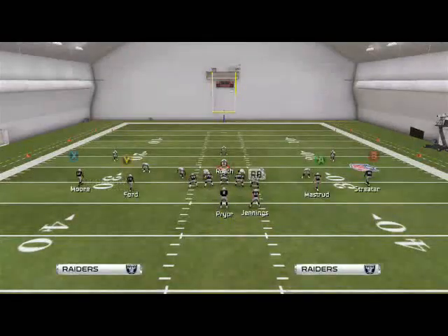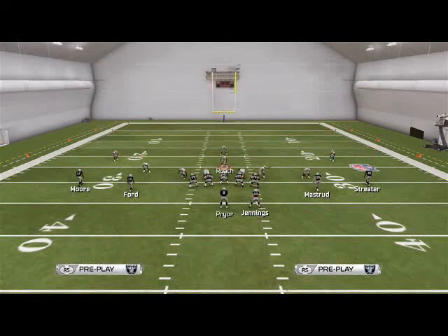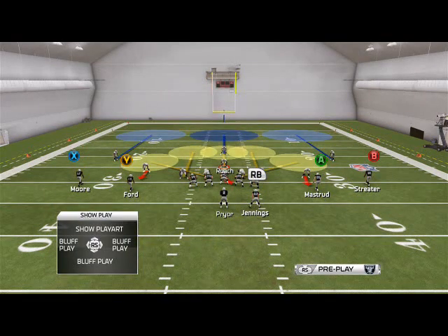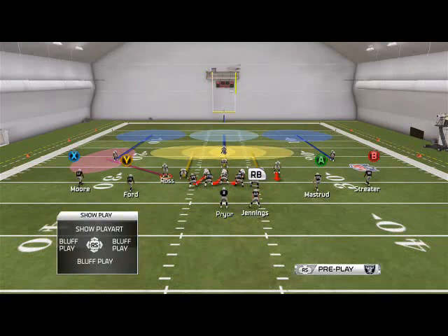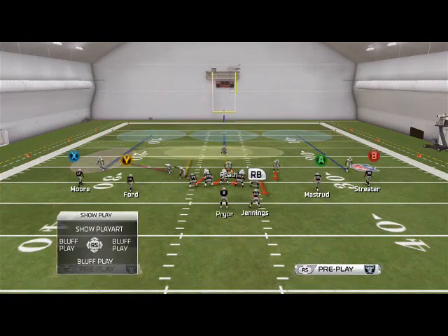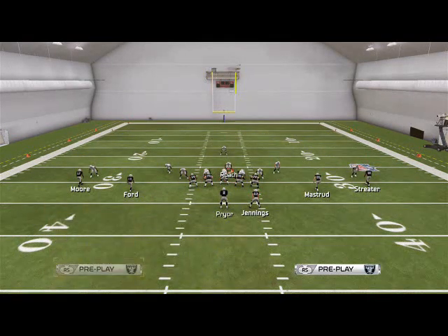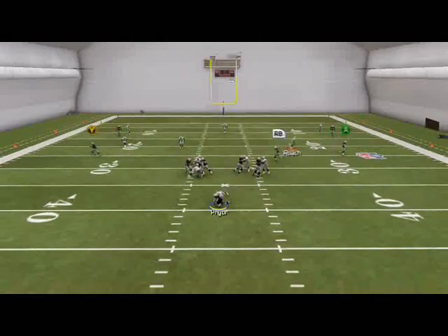This is just a very good pressure. I know that was a little complicated — I will have a setup in the description for you. The setup is simple: globally zone your linebackers, base-align, crash your D-line to the left, take Roach and put him in a buzz zone, then make sure you re-blitz that right linebacker. The rest of the setup is optional — you can man-align if you want, you do not have to. It's not vital for the pressure, but it does make your zones play a little better.